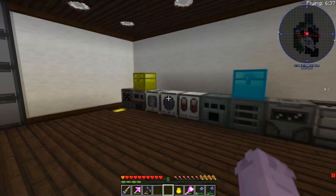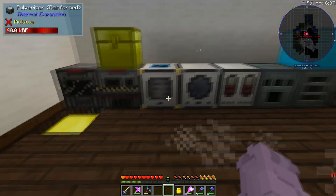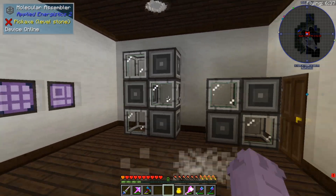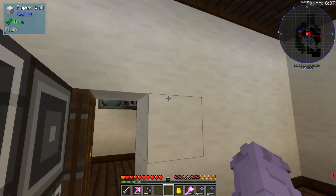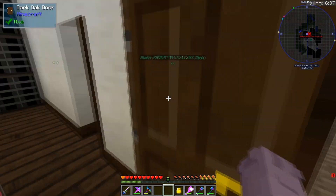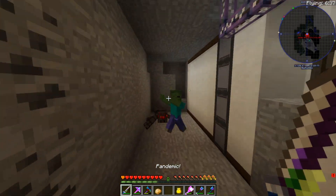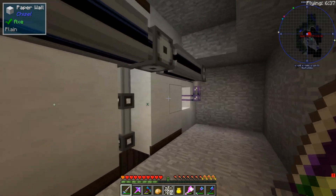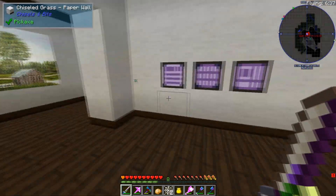Here's the machine floor — I haven't automated this yet, but when it is automated you're going to see machines all across this wall. Over here we've got our ME system, which is pretty basic right now. This is essentially a server closet — this is where most of the action happens with all our drives and everything. Back here is a wiring duct. We have our crafting CPUs here — plenty of them. Overall, it's a pretty basic base.